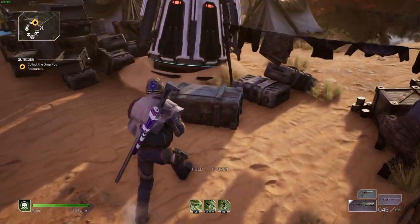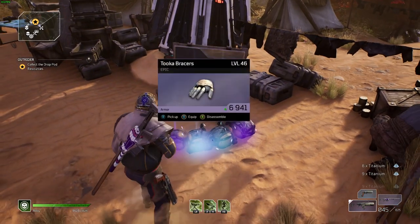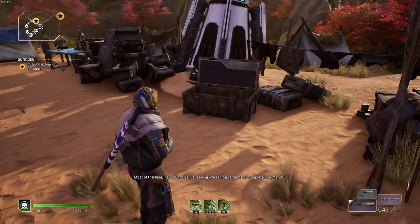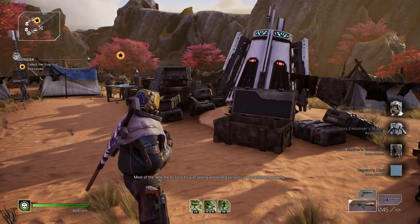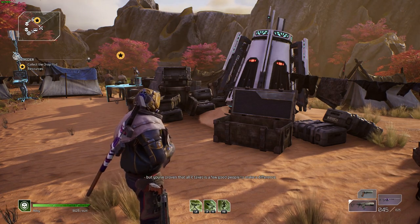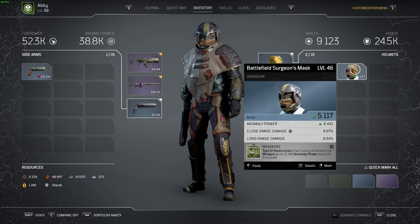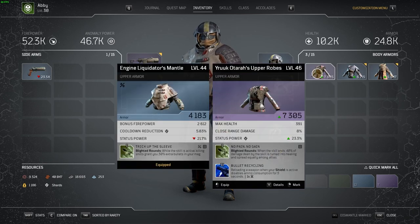Another option is to just try different expeditions, because even if you fail, you're still getting some on-level gear from the pity chest. If you retry the expedition, the chest is located somewhere in the starting area. And if you abandon it, it's going to be next to the crafting area at the Outriders camp. So make sure you check and loot that chest, because at higher tiers you could find a legendary there.